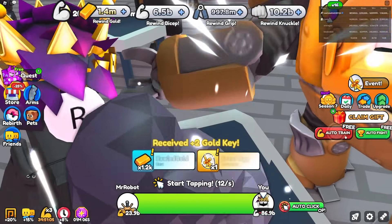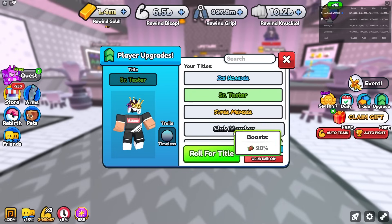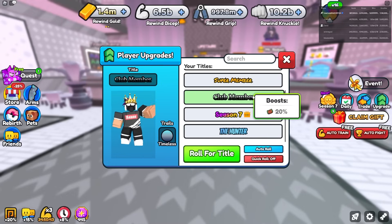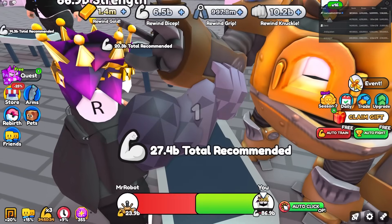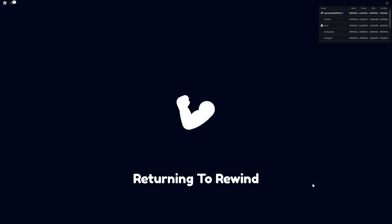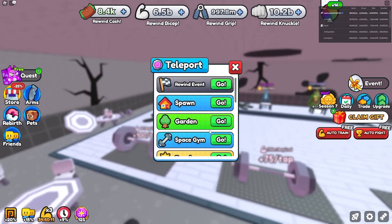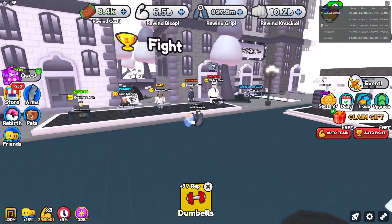I can keep auto-grinding Mr. Robot for Best Friend Nine pets. For title boosts, the Club Member title gives a 20% cash boost. Is it better to grind cash and convert it? 100 cash equals one gold, and from Mr. Robot I get 1.2k gold. Defeating the last boss gives 8.4k cash, which with 20% boost is 840 gold equivalent — so it's better just to grind gold directly, getting 1.2k versus 840.